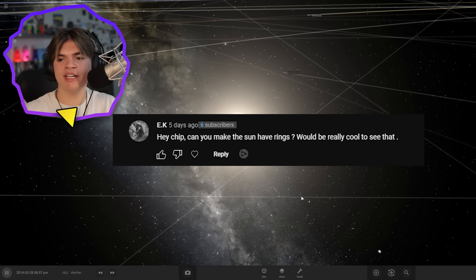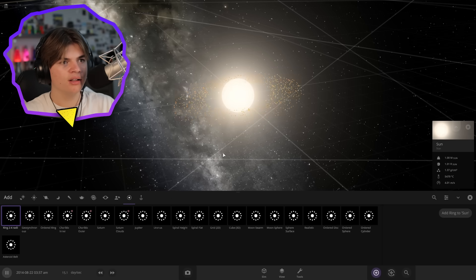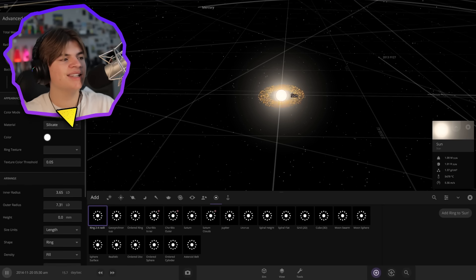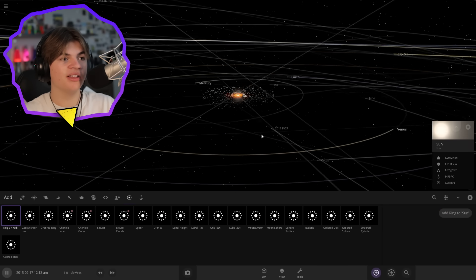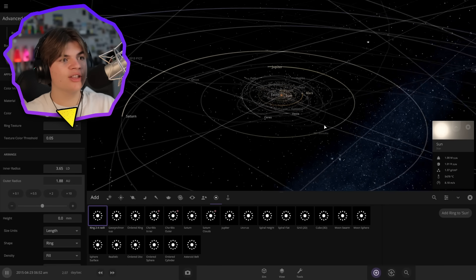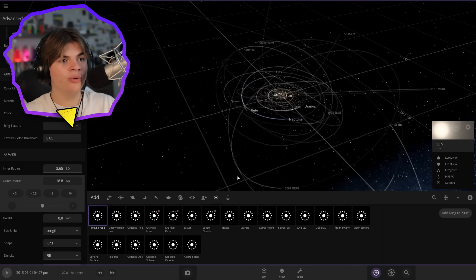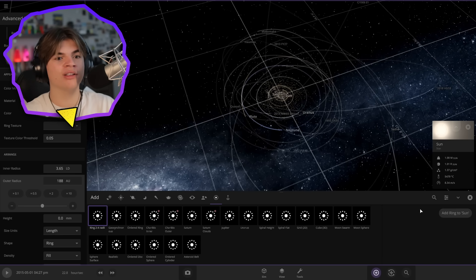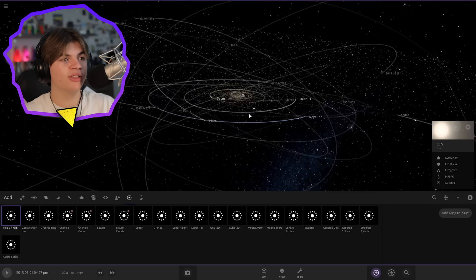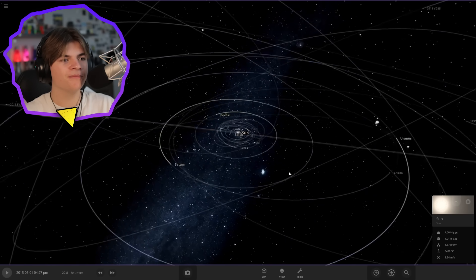EK says: 'Make the Sun have rings — would be really cool to see.' In the rings menu we can add a ring and see what it does. They all turn orange because they got so hot. Let's make it 10 times the outer radius — rings almost stretch out to Mercury. Then 10 times that, stretching beyond Earth toward the asteroid belt. Then 10 times that, out to Uranus. Then 10 times that and the entire solar system is inside the ring — it got very laggy and the game froze briefly, but it worked!